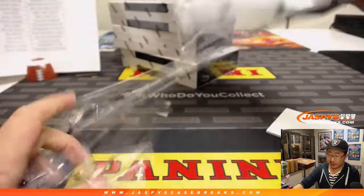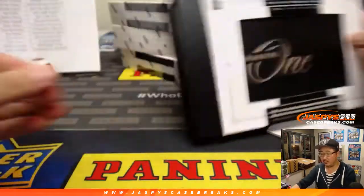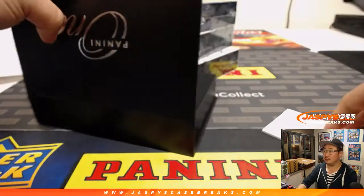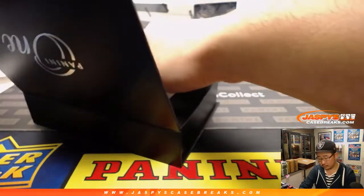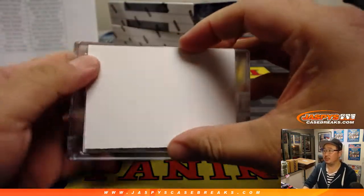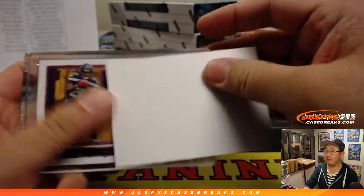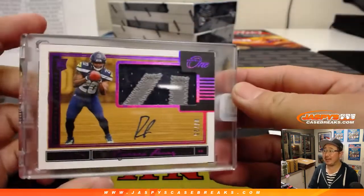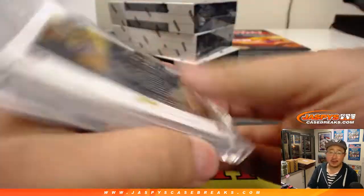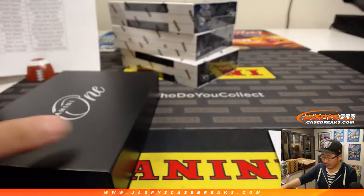Next one — this is Pick Your Team 9, ladies and gentlemen. Pick Your Team 10 coming up right after. We have Rashad Penny, 7 out of 25 — I like that purple foil they put on that. Seahawks — that goes to Kyle Kramer and the Hawks.